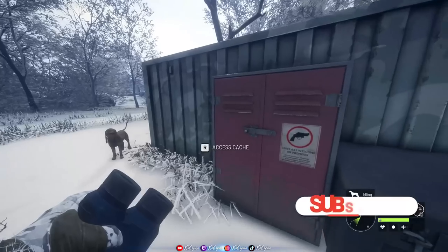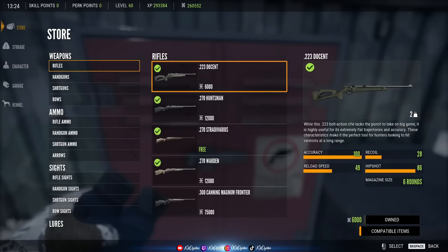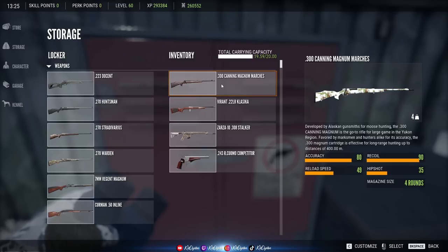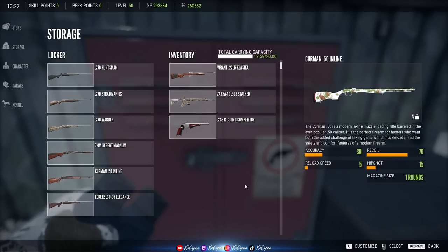First things first, let's talk about loadout. The main weapon you're going to want for grinding moose is the 300. You won't have it unless you've got the Yukon Valley DLC and 75,000 in-game cash — it is expensive. Now the 338 and the 7mil are not ideal for grinding because both guns have only one round before you reload, which slows you down a lot. You're only going to be shooting one moose per herd.